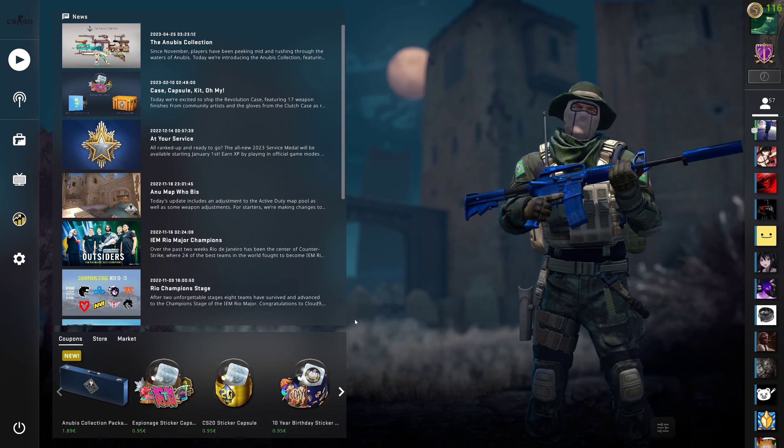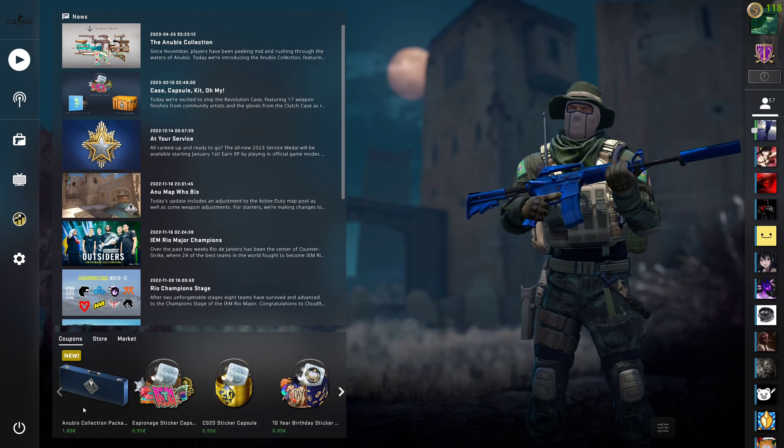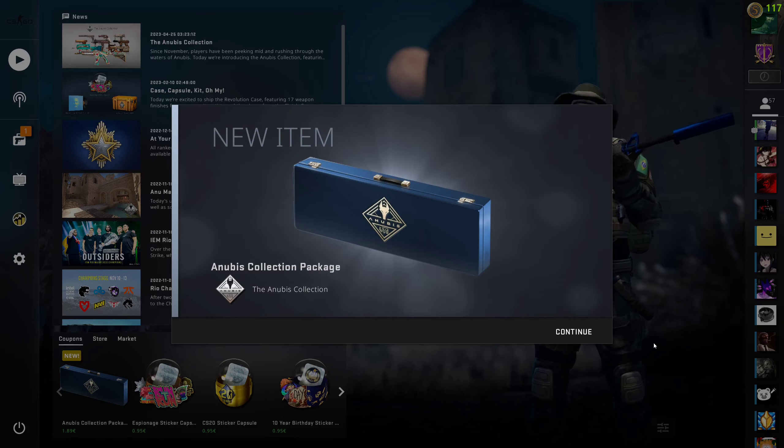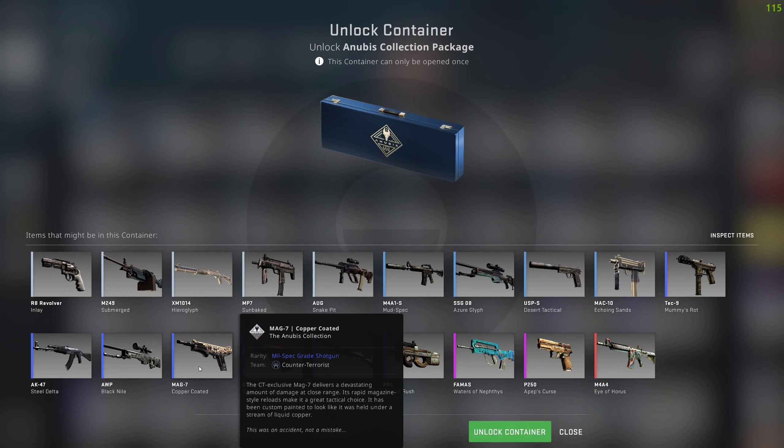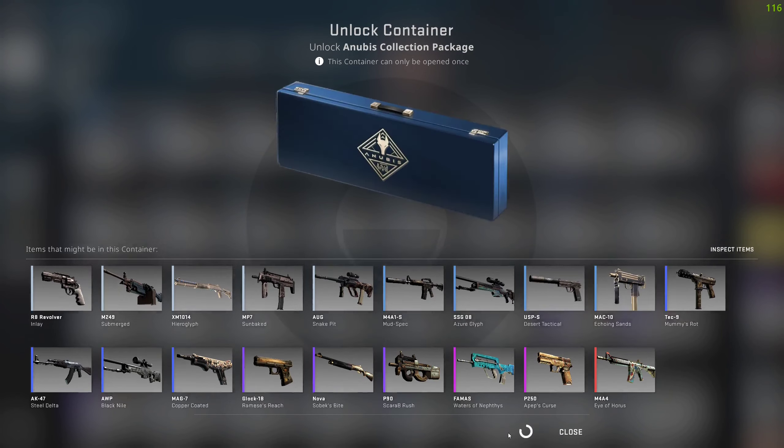A few days ago the new Anubis collection got released. I'm not a fan of this collection, but for the sake of this video I'm gonna open one. Of course we would like to get at least something above purple, or I would be happy to get at least something from the mil-spec category. So let's go!